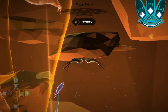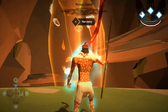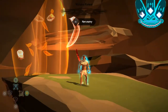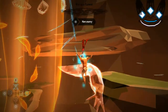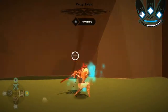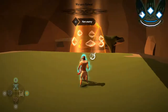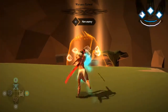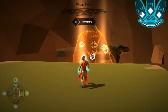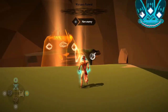You just continue on all the way up until you hit the top platforms — you will see here very shortly once I get up to this last platform. Now that you have reached the top platform, you will see the mouth on the beast. You just want to throw spears at them, and that is what you need to do to defeat the first phase of this boss.